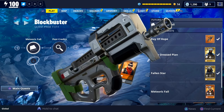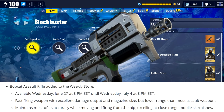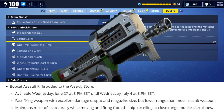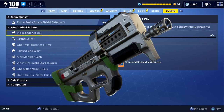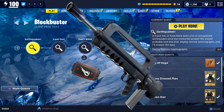The first thing I want to point out is that the new bobcat assault rifle is going to be available in the weekly store tomorrow. The description says it's a fast firing weapon with excellent damage output and magazine size but lower range than most assault weapons. It maintains most of its accuracy while moving and firing from the hip, excelling at close range mobile skirmishes. I believe this is the one that was originally labeled as a panther.